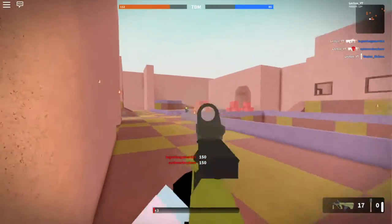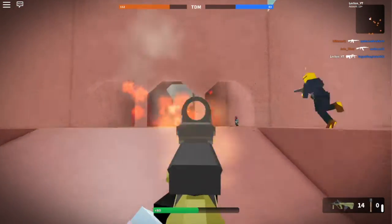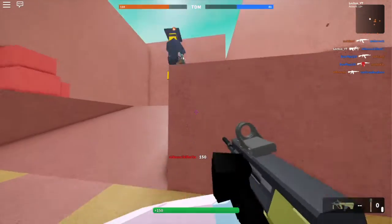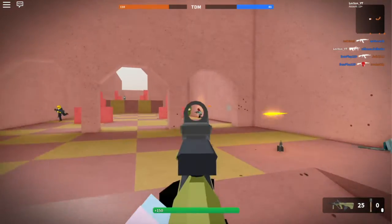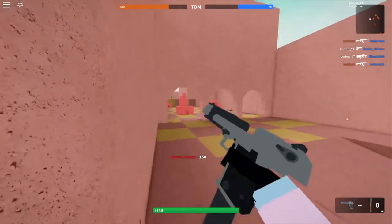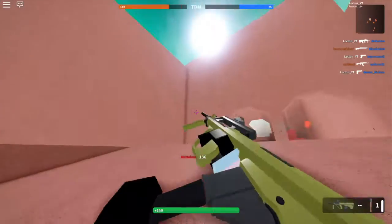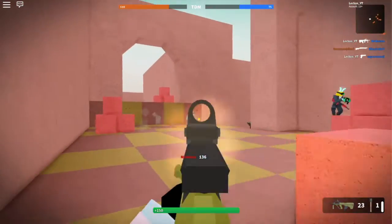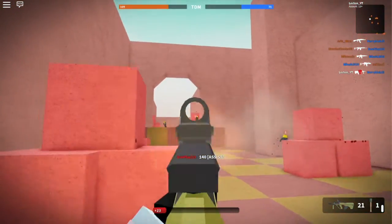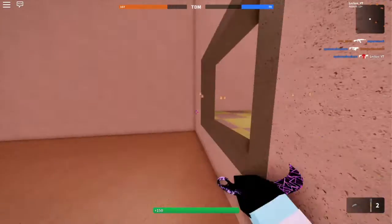We are just destroying them right now, they don't even stand a chance. My team doesn't even know what they're doing — I have no grenades left. There's also a new update for mobile players: you can now lean, you can use knives, and you can throw grenades. So that's something for all you mobile players out there.